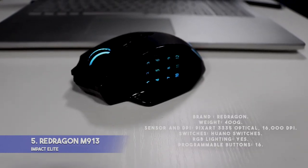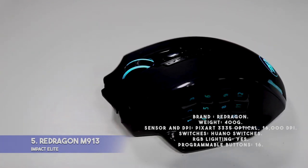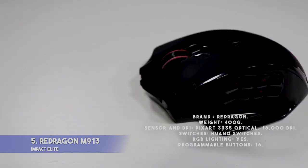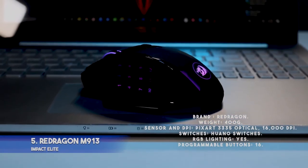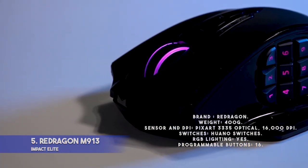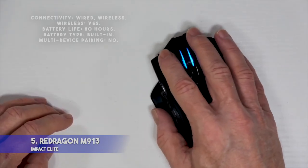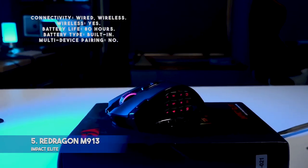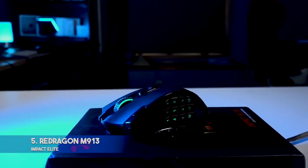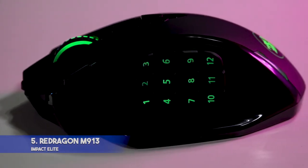Specifications — Brand: Redragon. Weight: 400 grams. Sensor and DPI: PixArt 3335 Optical, 16,000 DPI. Switches: Huano switches. RGB lighting: Yes. Programmable buttons: 16. Connectivity: Wired and Wireless. Wireless: Yes. Battery life: 80 hours. Battery type: Built-in. Multi-device pairing: No. Pros: On-board memory records user macros. Goes into sleep mode after 9 minutes of no use to save battery. 1,000 Hz polling rate and detects up to 40G acceleration in any mode.